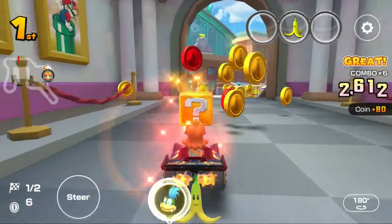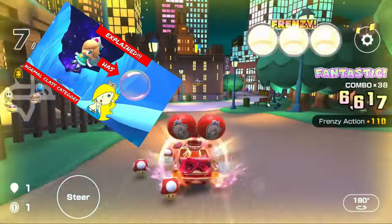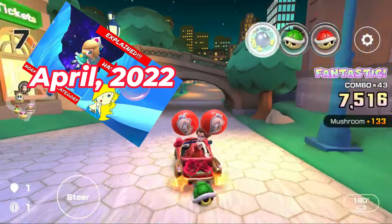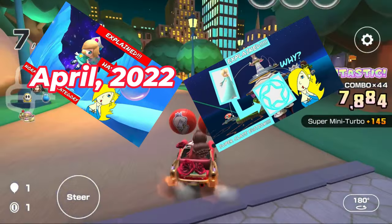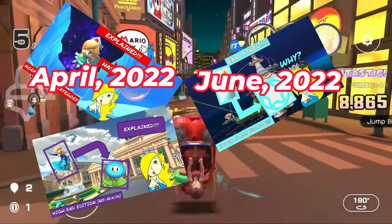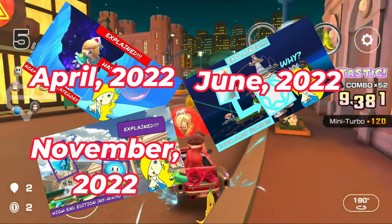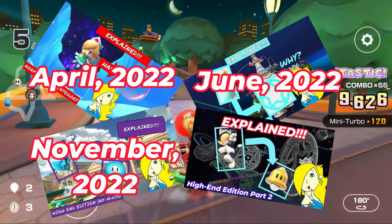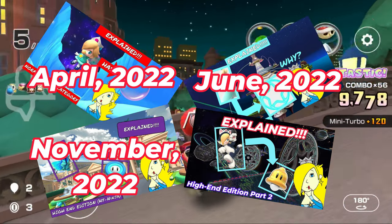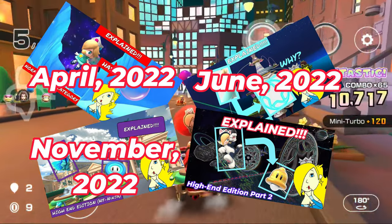This is officially the end of a spectacular series. I started the Skill Items Explained series one year ago. Covered the normal class drivers back in April 2022, then covered the super class drivers in June 2022, then covered the high-end drivers from the New York to Ninja 2021 window in November 2022, then covered the high ends plus added-on super drivers from the April-May 2021 Sydney to Spring 2023 window back in May 2022.